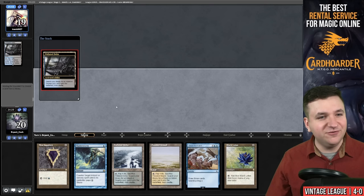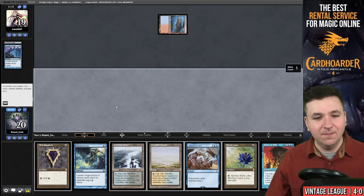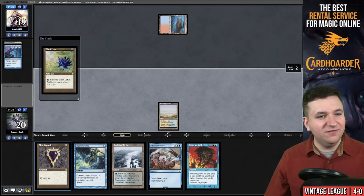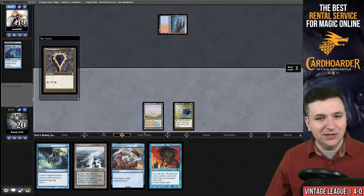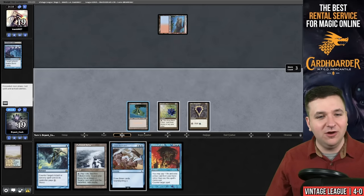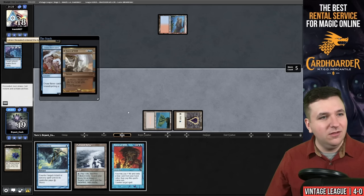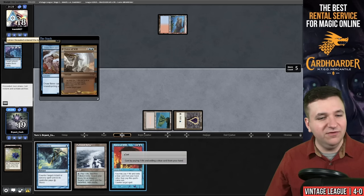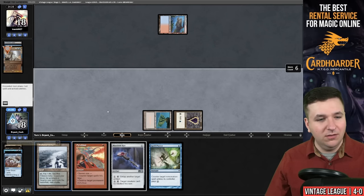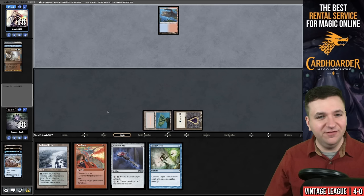Looks like they have an Ancestral Recall — I don't like that. Brutal. They have eight cards. We have Force of Will. I could try my own Ancestral here — it's going to be a lot, literally five mana costing me a card to cast it. Lorien Revealed — they Force of Will, exiling Lorien Revealed. I'm going to Force back. Lorien Revealed — that's not bad, but we have to be able to untap here. They still have seven cards in their hand. Channeler — so they're on Breach. Wasteland.